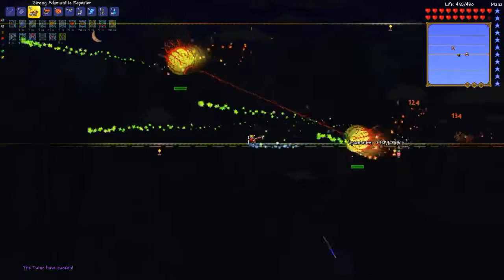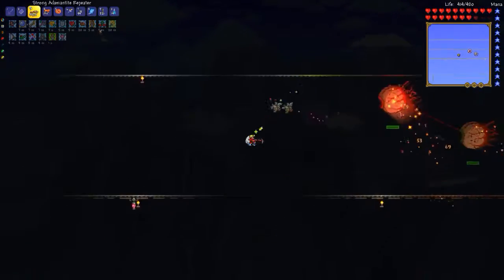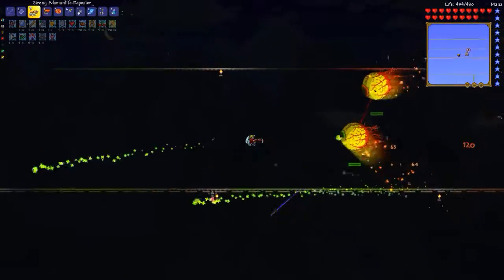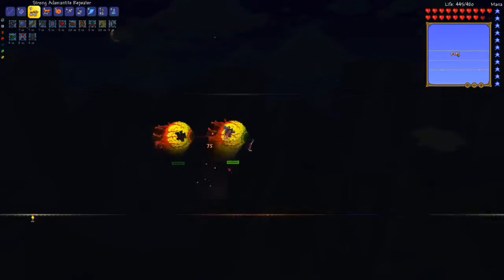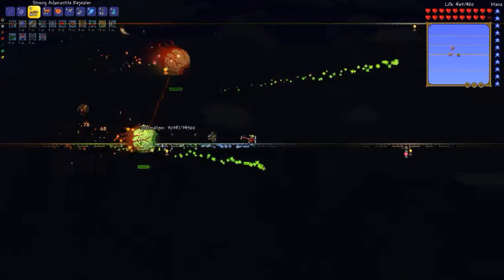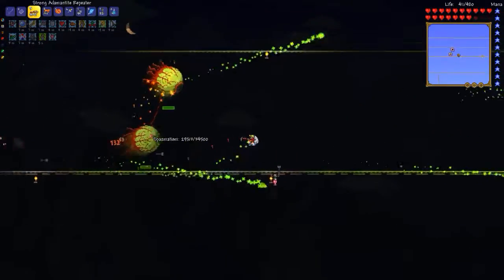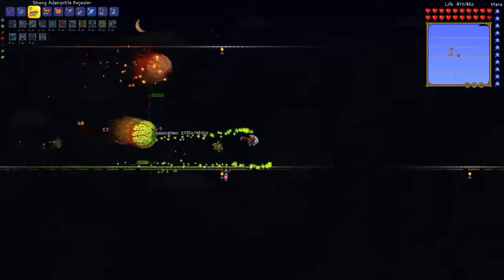Similar to the original Eye of Cthulhu, but two of them. One of them shoots lasers and the other shoots this green fire. The green fire seems to be the much more dangerous of the two, so I go after the one shooting green fire first and try to just ignore the other one. I'm using the adamantite repeater that I made at the end of the previous episode. For the most part I just have to keep shooting him while avoiding his attacks, and then I try to periodically cycle back through that arena so that I can pick up the hearts.